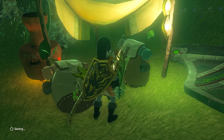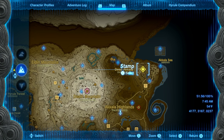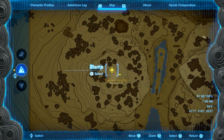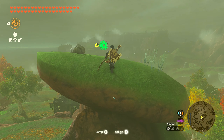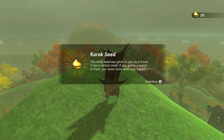Seed number four is going to be found just to the west of the ancient tech lab. You're going to notice a giant crater in the ground with a small hill in the middle. On top of that hill there's going to be a yellow flower — all you do is follow that flower around the circle. Once you get to the end, the white flower will spawn at the top of the hill and you'll get your next Korok seed.